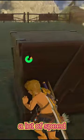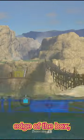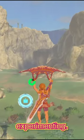In Breath of the Wild, you can gain a lot of speed very quickly by placing a bomb behind a wooden box, standing on the edge of the box, and then detonating the bomb with sent Link flying. I got to wondering if you could recreate this in Tears of the Kingdom, and started experimenting.